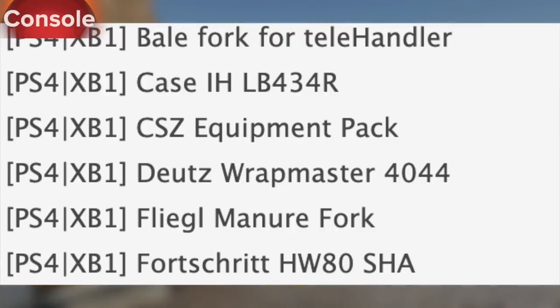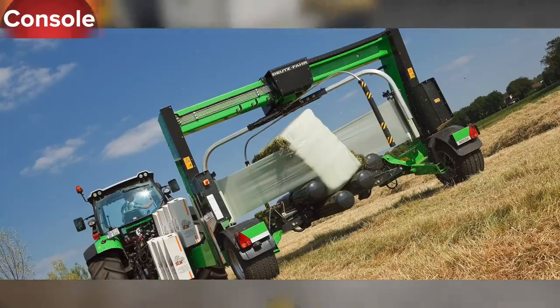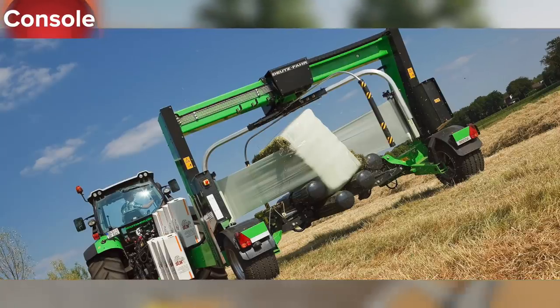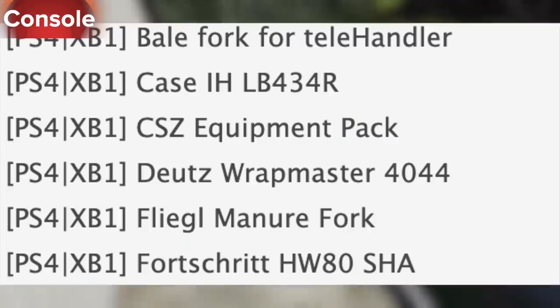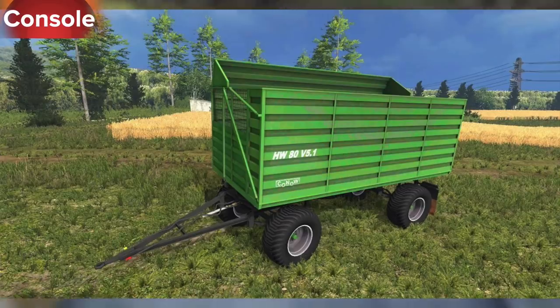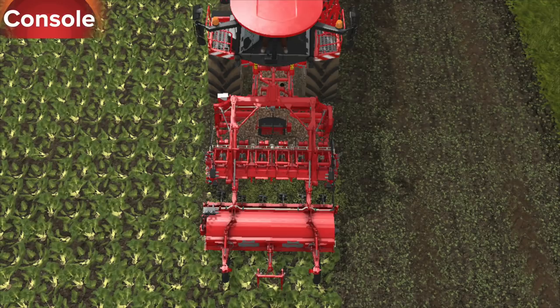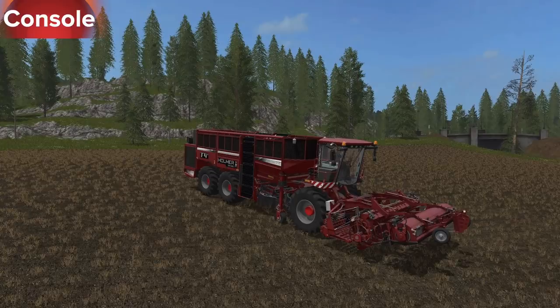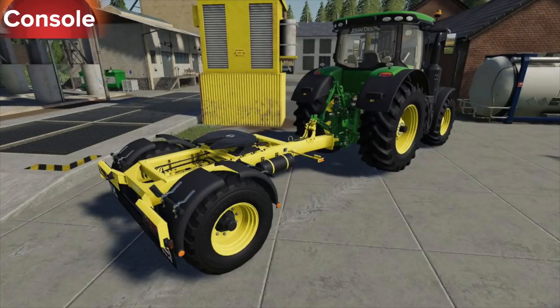In testing for console we have the Bell fork for telehandler, the Case IH LB434R — a new Case square baler available now for all platforms — the Deutz Ratmaster 4044 (rebranded from the Krone square bale wrapper in-game), a Deutz Fliegel manure fork, the Fortritt HW80 SHA which is a brand new trailer, the FS19 Doll wrench, and the Homer HR6 and HR9 headers, both for sugar beets.